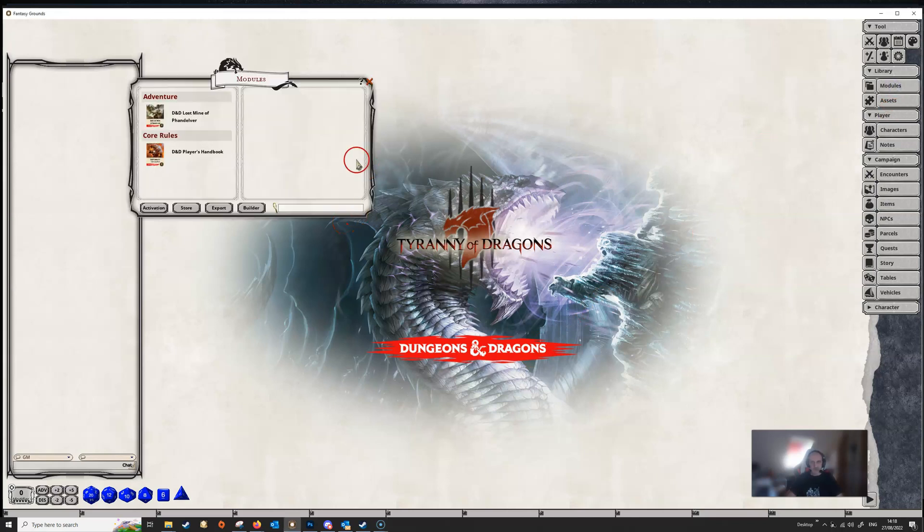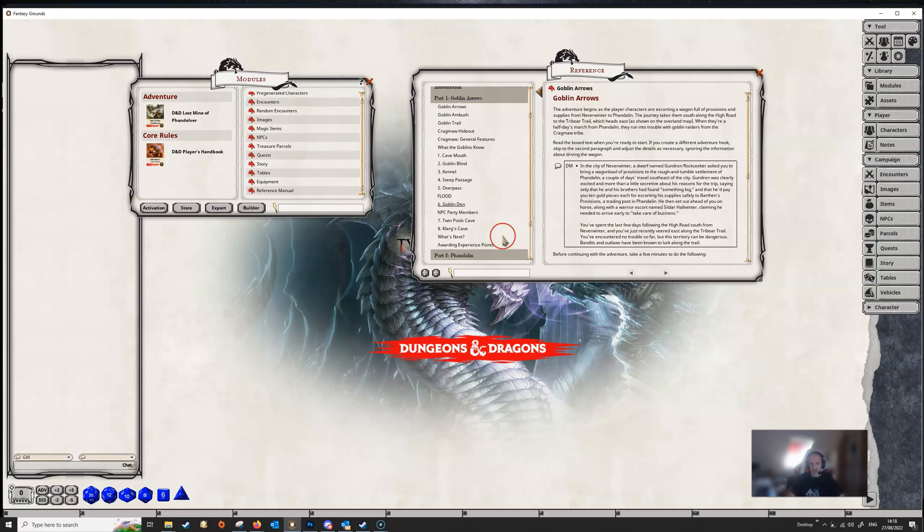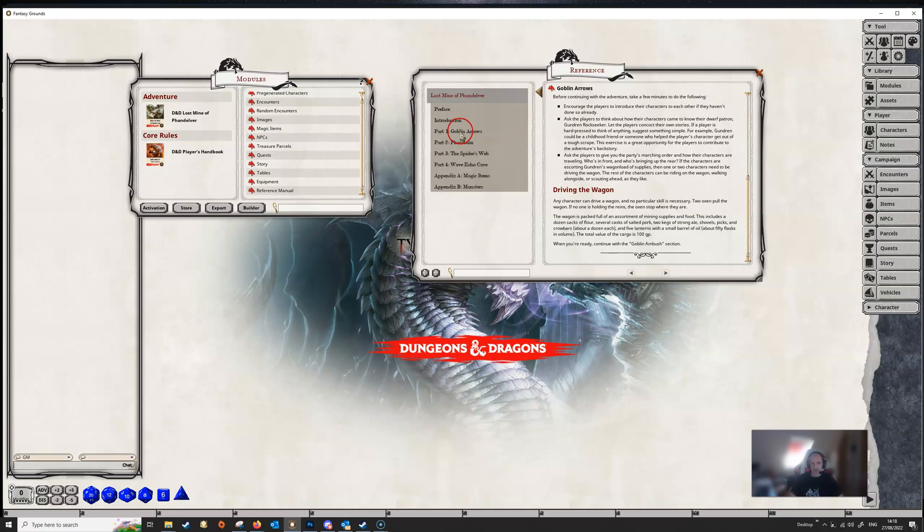We're going to open up our modules and then open up the Lost Mine of Phandelver. If this is the first time you're doing this, I would suggest that you go to the reference manual, which you'll find in the library, and just read through the module. You don't need to read everything in fine detail, but you need to read through to get an idea of what the module is about, what the adventure is about, and what's likely to happen.